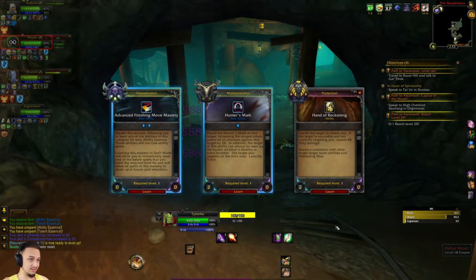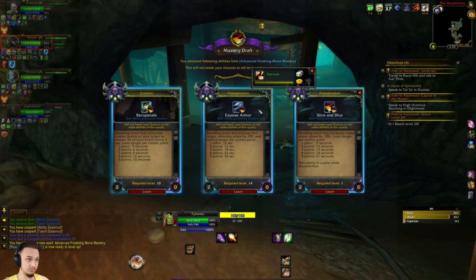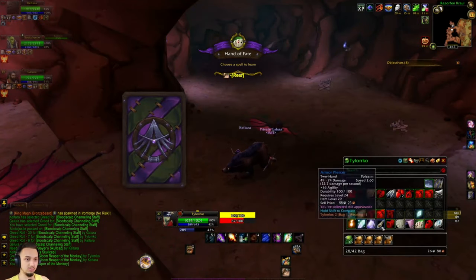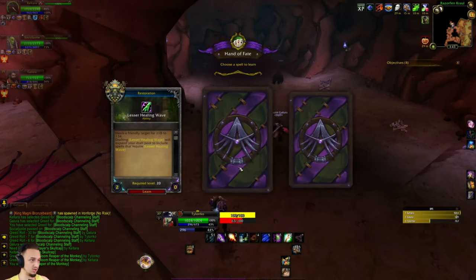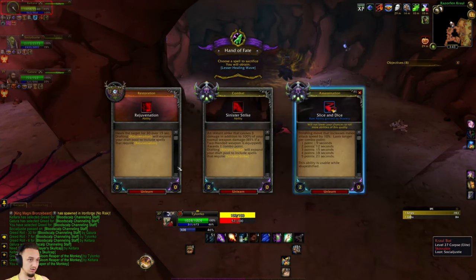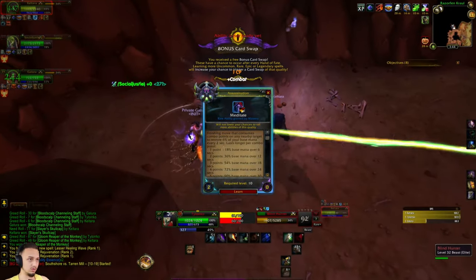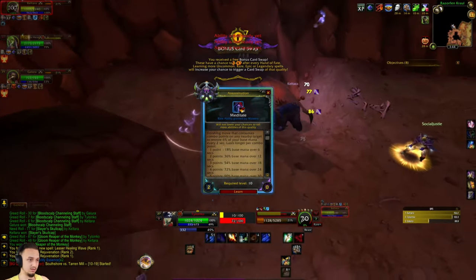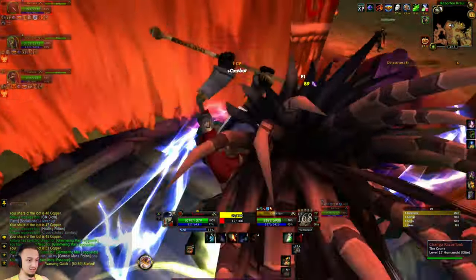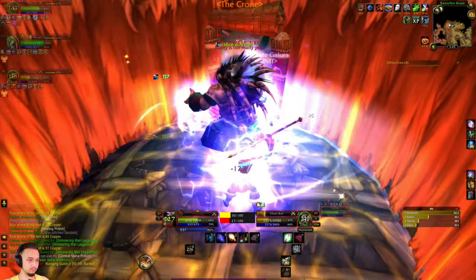Level 16 - not too much. Going to Finishing Move Mastery - we got Recuperate, that's nice, Expose Armor, and Slice and Dice. Let's give Slice and Dice a shot. We're waiting for this boss and hitting one of these Hands of Fate. Got a cool looking animation. We'll pick up Lesser Healing Wave and get rid of Rejuve, so we have an actual heal versus a HoT.